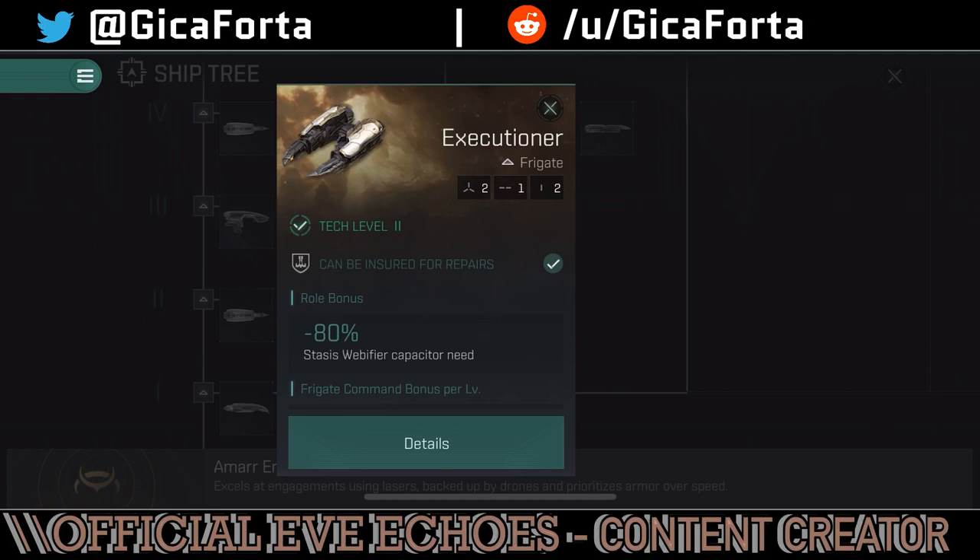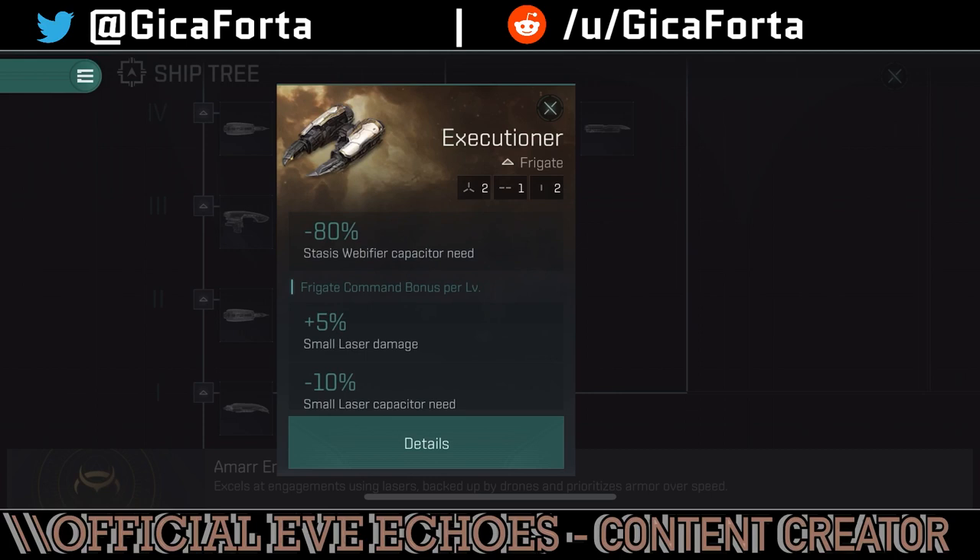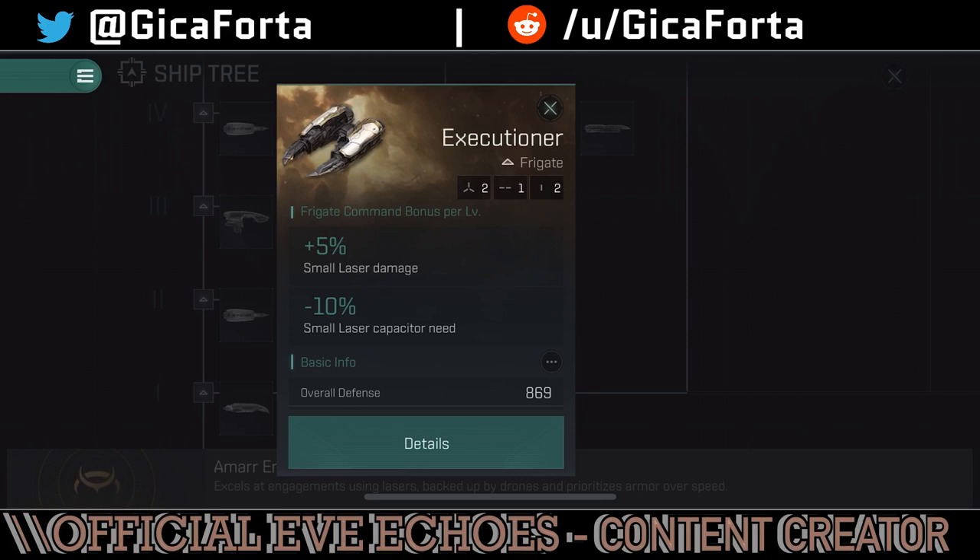The Executioner is the first frigate on Tech 2. It has 8% stasis web fire capacitor need and 5% small laser damage per frigate command bonus level, and small laser capacitor need minus 10%. Amarr weapons use a lot of capacitor, so it makes sense to have bonuses to cut down that deficit — running tank affects your capacitor, and having your guns drain it too stacks up. If you don't know what capacitor does, it's basically your ship battery: if it runs out, your modules can no longer activate — guns are off, tank is off, scram, web, everything.